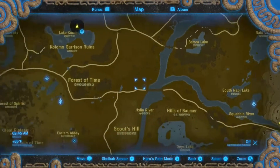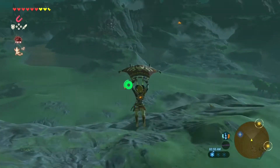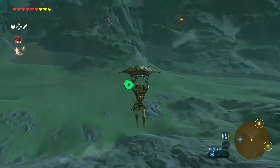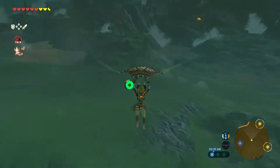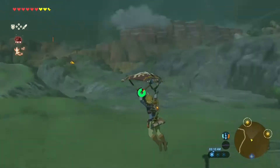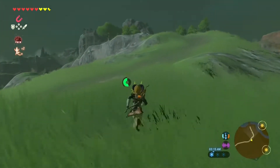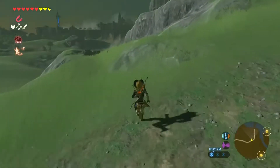I got confused and thought there was an item down there, but I forget — when it comes to the armors, they're only in Hyrule Field. There's the Korok Mask which is in the Great Forest, and then there's the Teleportation Stone which is to the far northeast, in one of the Great Mazes.